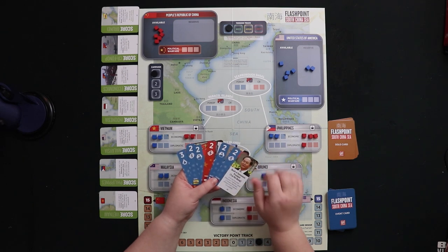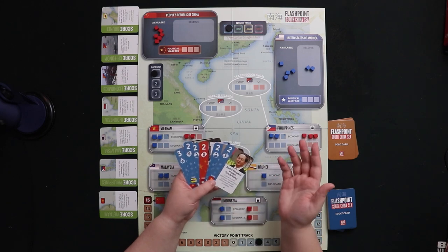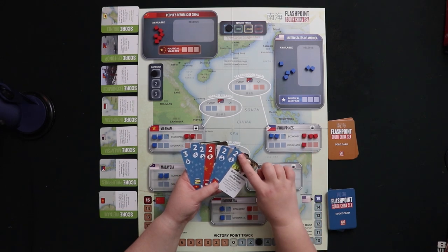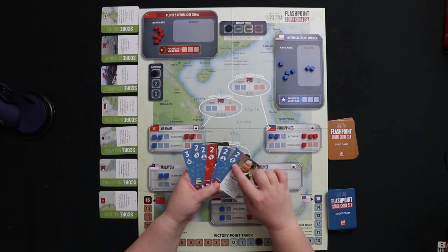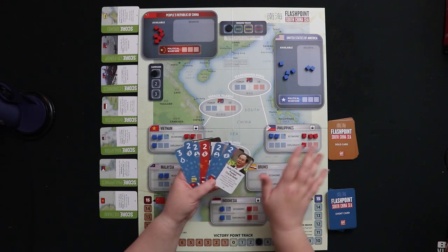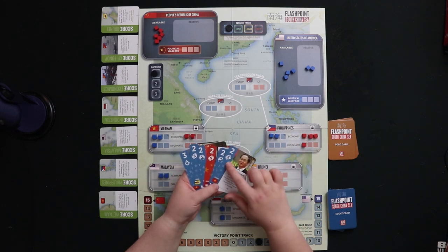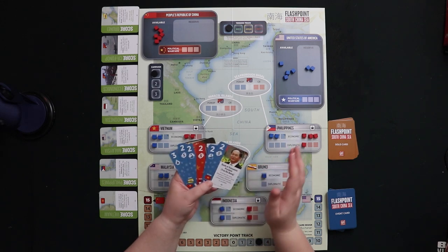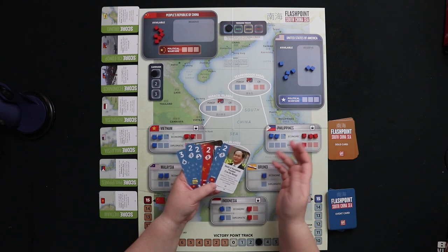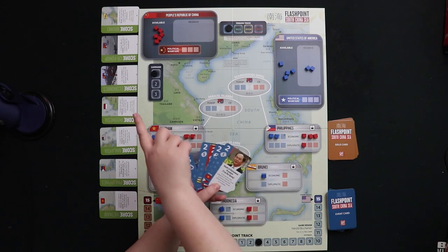During your turns, you are going to be playing these different cards that have different attributes. Each card has a few different things to note. You can play them for their ops points, which vary in value from one to three. There are suits on them that you can use to match things in the discard pile. You can play them for their event, or at least you can if it's your side's event.